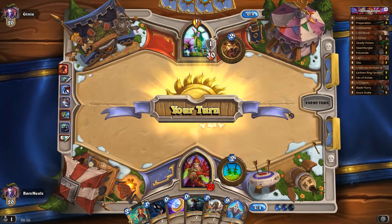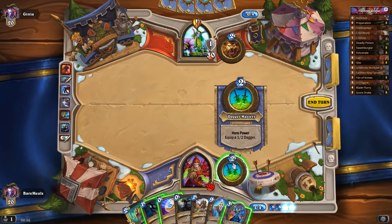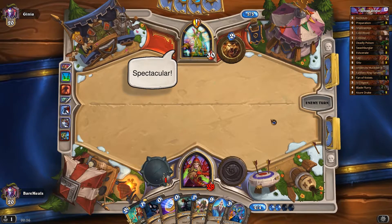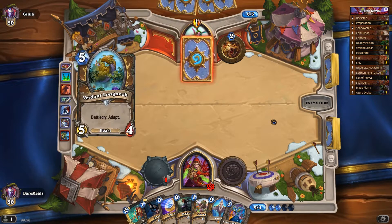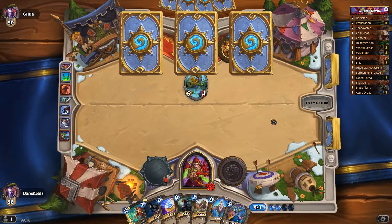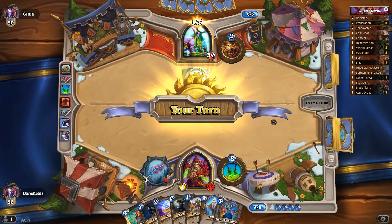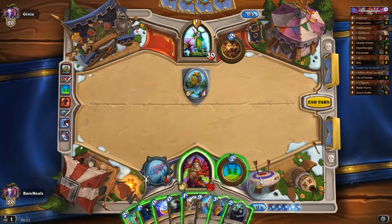I got one minion but it's too strong, I'll use that guy. That's what he does with it. Burden Long Neck, which has a battle cry to adapt — that's great. He's gonna choose one: maybe taunt or windfury, or spells. Okay cool, that's nice. He's also got one up on that thing, so definitely he's onto the Undersea Huckster.